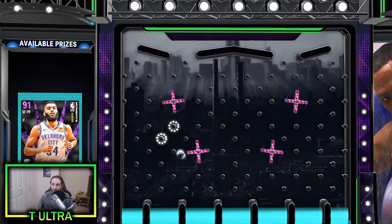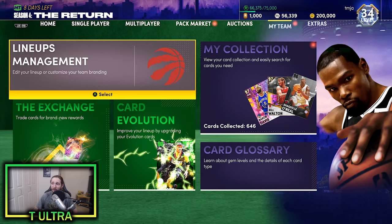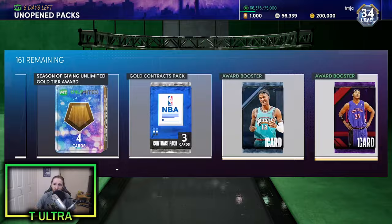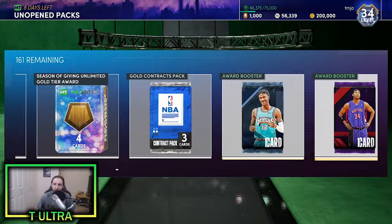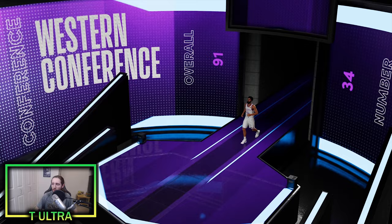And look at that, we got him. We'll take a look at his Evo requirements here as well. It comes in a pack, so we've got to open that. If you don't know how to enter a locker code, you go to Extras, then locker codes, and enter it in. From there it'll go to your pack market. Let's open up this card — flip it — and there he is. 91 overall, number 34, Kendrick Williams.